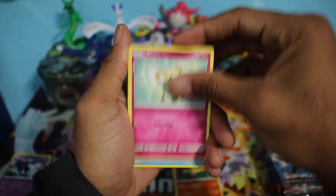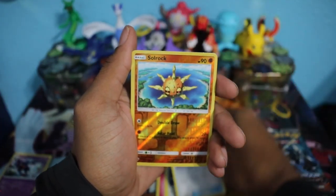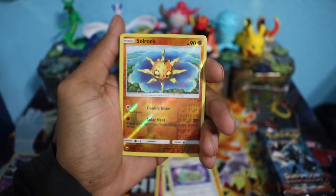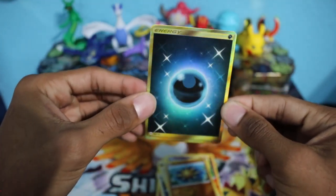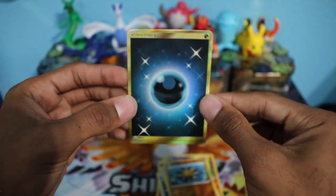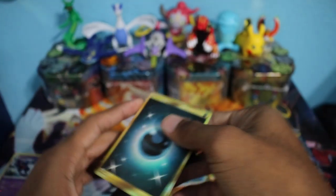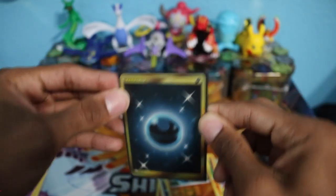Next up we have a Tapu Fini pack. We have a Pansear, Cutiefly, Pumpkaboo, Pikachu, Grubbin, Fairy Energy, Po Town, Porygon 2, a Weakness Policy, a Solrock Reverse Holo Uncommon, and last but not least — oh my goodness — we have a Secret Rare Dark Energy! Look at that card, it is so beautiful, very textured, with little stars in the background and a gold border. Definitely a great pull, let's sleeve this right away.